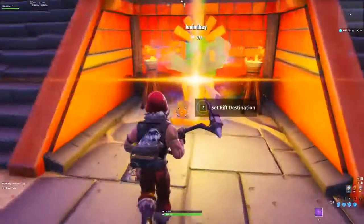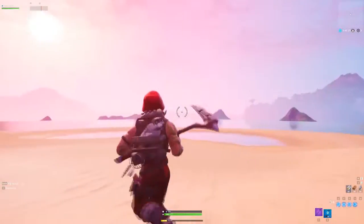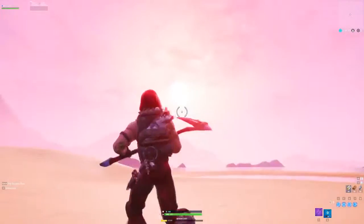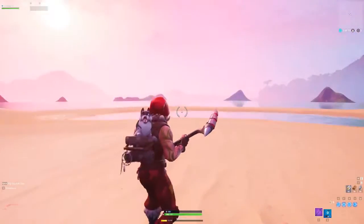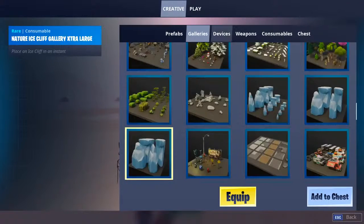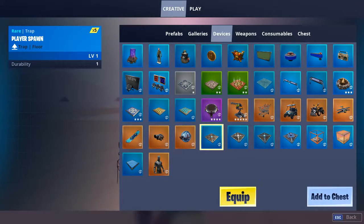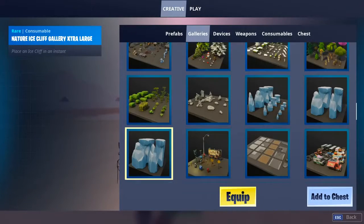So I found a method that allows you to get back to the hub with your phone and then to the main island. All you have to do is hop into your island like so and we'll get this glitch going. We've landed, and of course you can choose whatever island you want. Go into creative, then go to devices, and on the second to bottom row it's four over — it will say player spawn. Equip that.